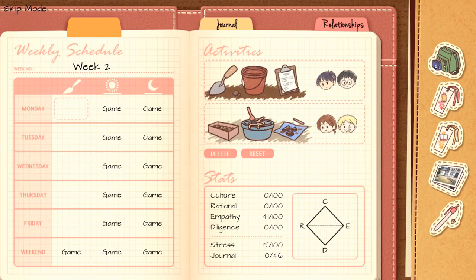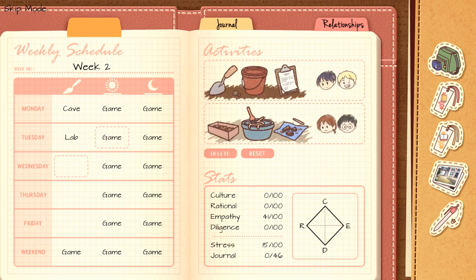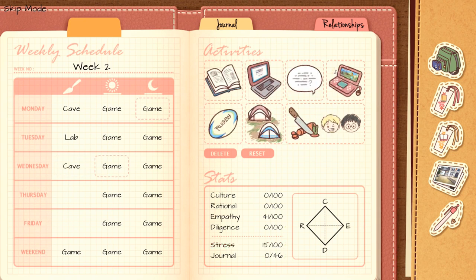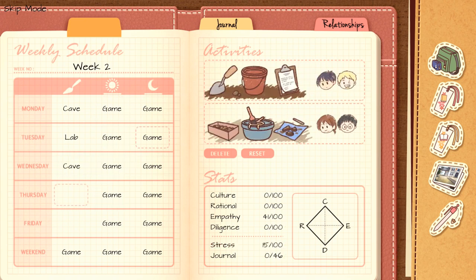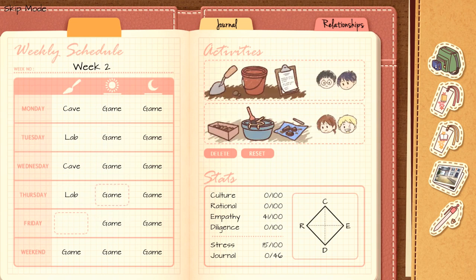Choose some more options. For Monday, choose Cave. For Tuesday, choose Lab. For Wednesday, choose Cave. For Thursday, choose Lab. For Friday, choose Cave. So basically Cave, Lab, Cave, Lab, Cave. Once you have that, start up the playthrough.